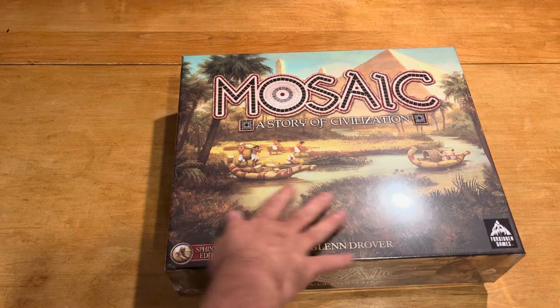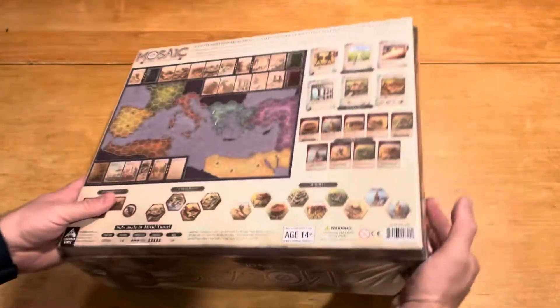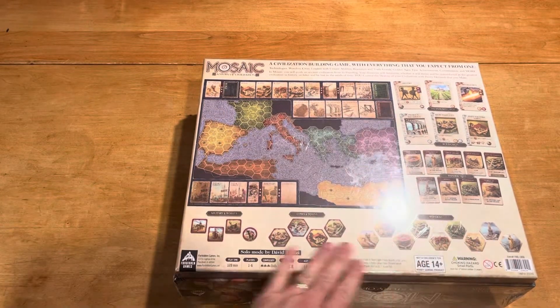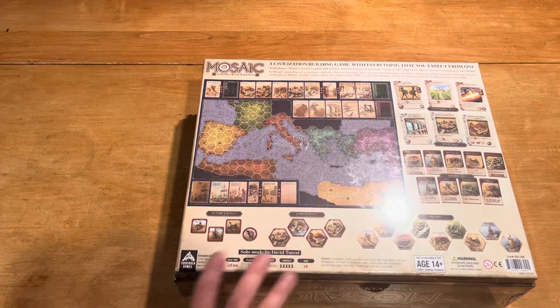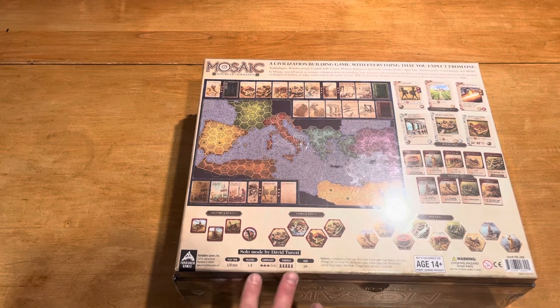So the box art looks cool. I like the way it looks. It definitely has that old world feel to it. When we look at the other side, it shows exactly what I'd hope to see. You get the game board, you see components, you see wonder tiles, etc. Everything is nice and well displayed. You don't see some of the player boards and such, but this is pretty good. And then it tells you about the game — just some attributes and those sorts of things.